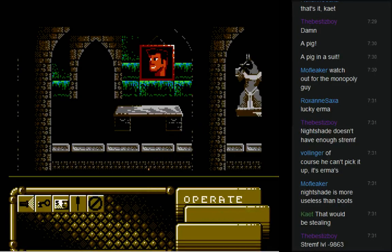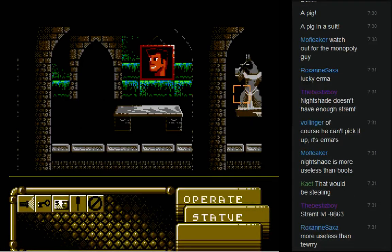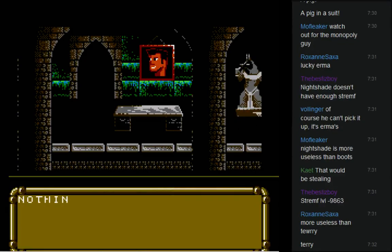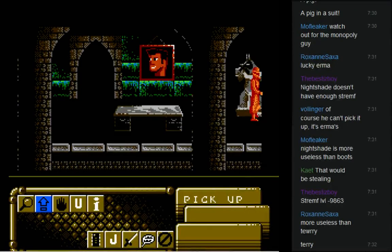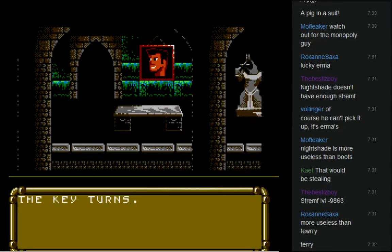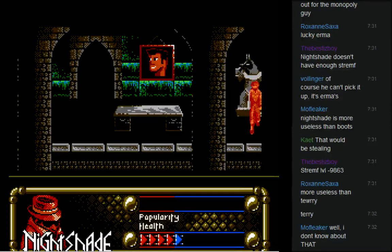'The statue has a keyhole and a small slot in it.' I don't know how to use items on anything. Examine, operate, pick up — use! 'Use key on the statue — the key turns. What luck, Nightshade has found an ancient Egyptian coin.' I'm gonna say the regular Nintendo only had A, B, Select, and Start — can't be that difficult to figure out.